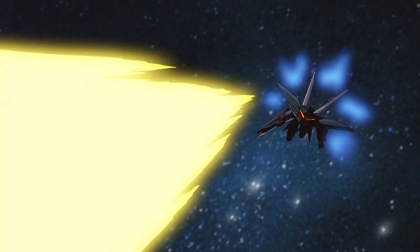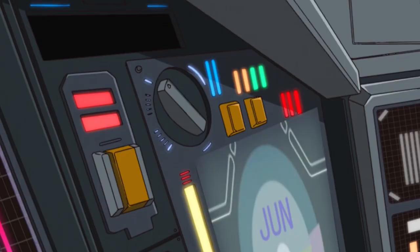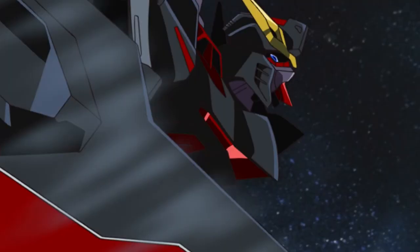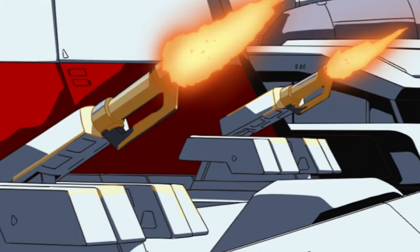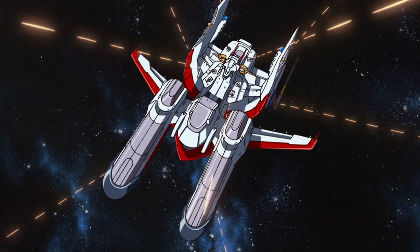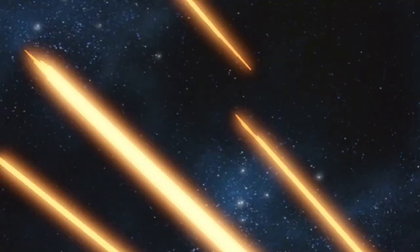Unlike the other four Gundams, the weaknesses were pretty obvious. During stealth mode, Blitz Gundam cannot use the PS armor, so the pilot has to choose between stealth or PS armor defense. This weakness also means that Blitz Gundam cannot be hit during stealth mode, otherwise it will be destroyed easily.